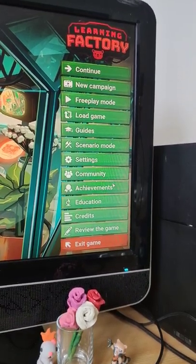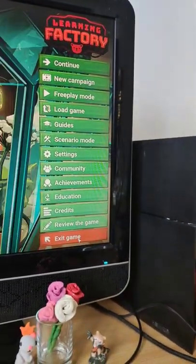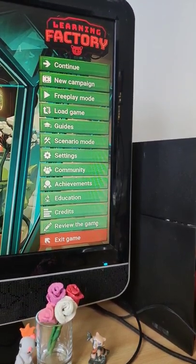Achievements is basically your set of achievements. And if you press the review game button, you'll be able to tell us whatever you have to say about Learning Factory. Thank you.